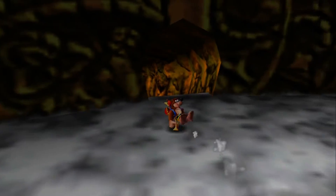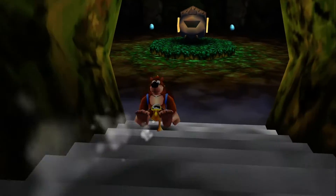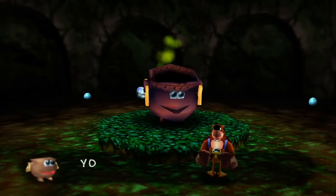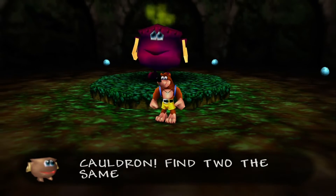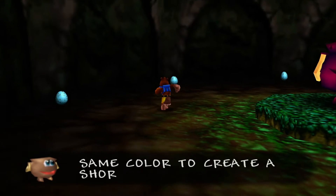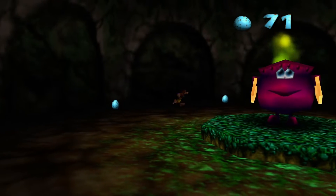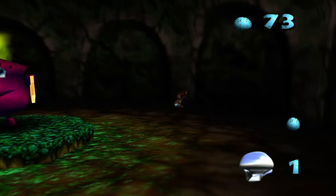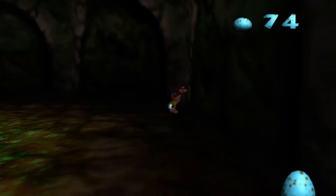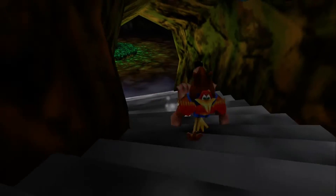Before we go further up, there's a pathway down here. We come over here and talk to this cauldron — it says: 'We've activated a magic cauldron. Find two of the same color to create a shortcut.' So you need to find all these pots around Guntilda's Lair, and they make it easier to travel by acting as shortcuts. There's also a Mumbo Token behind them, so we'll go ahead and grab it.